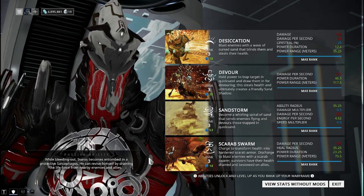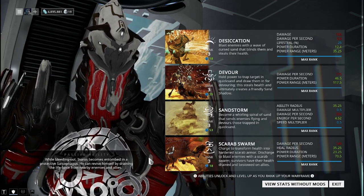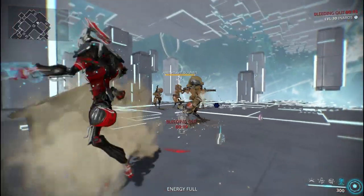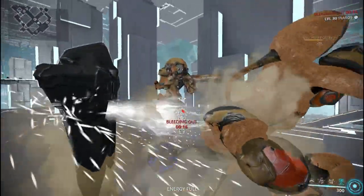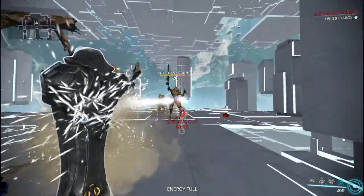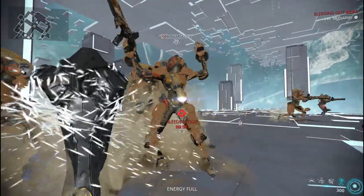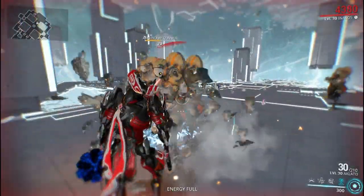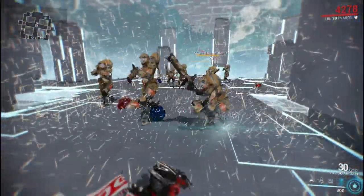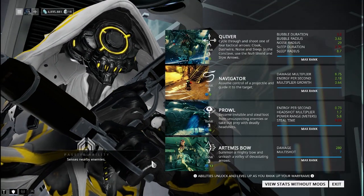For Inaros — you guys already know this one since he was made with the passive — but when Inaros goes down and is bleeding out, he becomes entombed in a protective sarcophagus. He can revive himself by draining the life force from nearby enemies and allies. If you put your crosshairs on them it will drain their health, and once you have enough you can come out of the sarcophagus. It kind of makes him a tank.